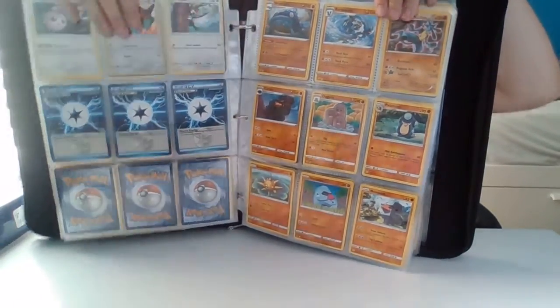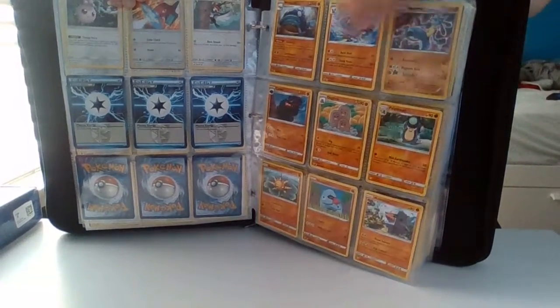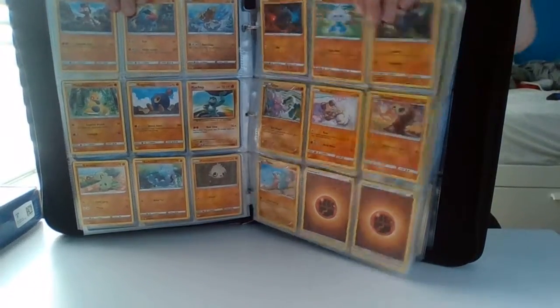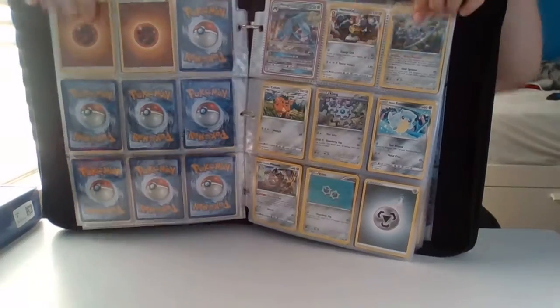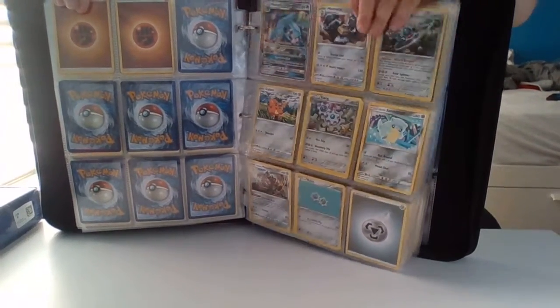Then fighting type — Lucario right there, a couple other things, energy in the bottom corner there. Skip the page, more energy right here. Now metal — Metagross, those are the main ones. Then skip to the next page, more energy, and then a couple things here for dark.